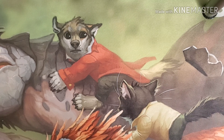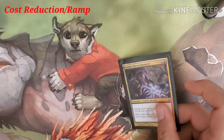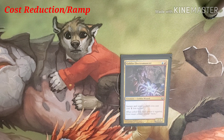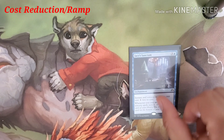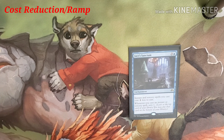We're going to jump into the ramp and cost reduction for our spells. A little bit of cost reduction: Goblin Electromancer costs a blue and a red, and allows our instants and sorceries to cost one less. Then an enchantment called Jace's Sanctum costs three and a blue — instants and sorceries cost one less to cast, and whenever you cast an instant or sorcery, scry one, allowing us to look at the top card of our library and keep it or put it on the bottom.